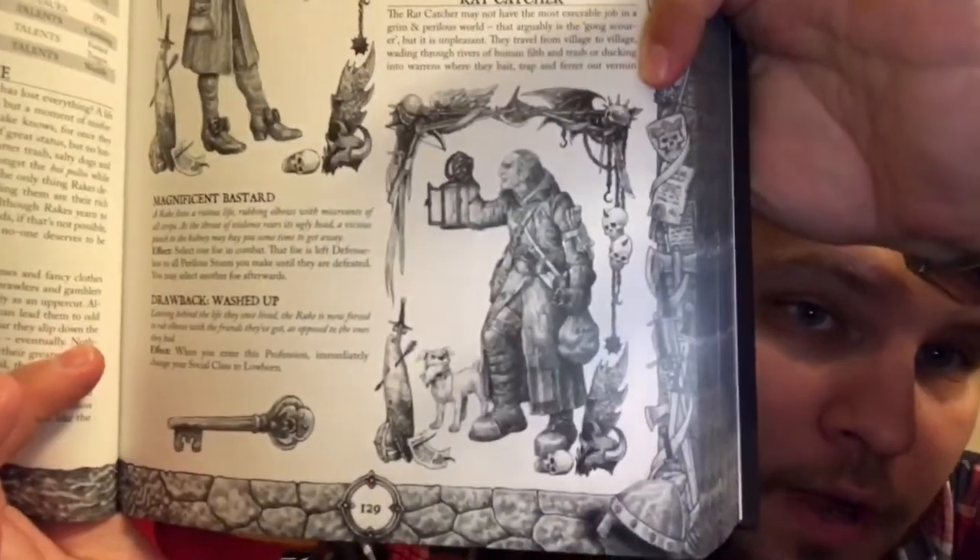Playing a Ratcatcher is one of my favorite things to do in these kinds of games because it's friggin' hysterical. You also get a small little terrier. Each profession also comes with its own illustration — and there is my beloved Ratcatcher.